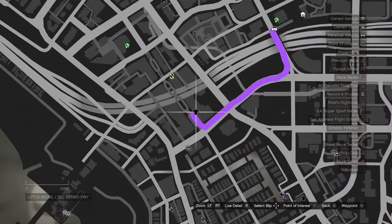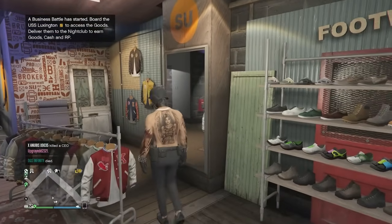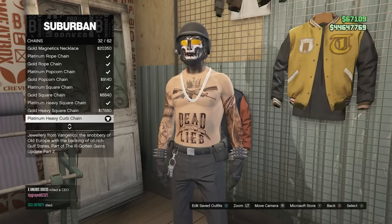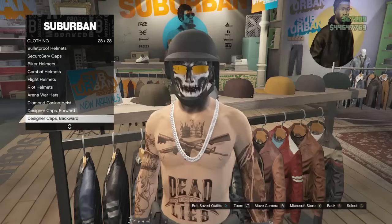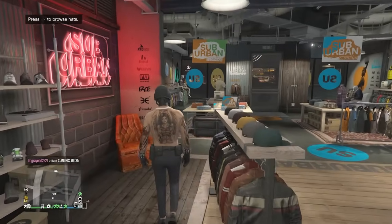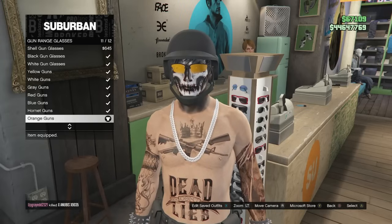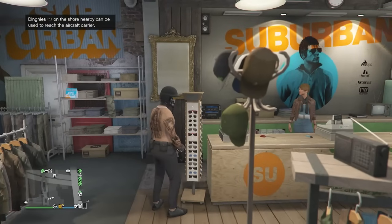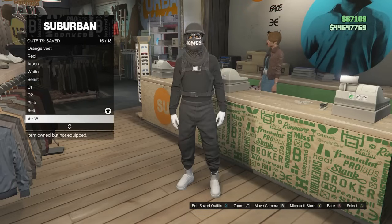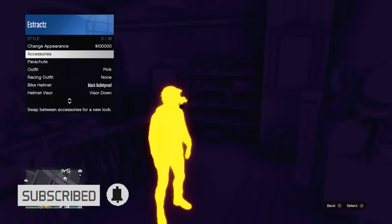Head to the clothing store to finish the outfit. Go to accessories, click chains on slot 1, and equip the platinum heavy curb chain on slot 32. Back out, go to hats, scroll to bulletproof helmets on slot 19, and equip the black bulletproof. Back out, walk to glasses, scroll to gun range glasses, and equip the orange guns on slot 11. This is what your final outfit looks like. Save this outfit on whichever slot you want. That's it for all four outfits — I hope you guys enjoyed the video. Please like and subscribe. Thank you for watching. Peace.